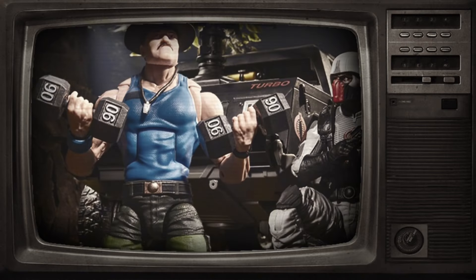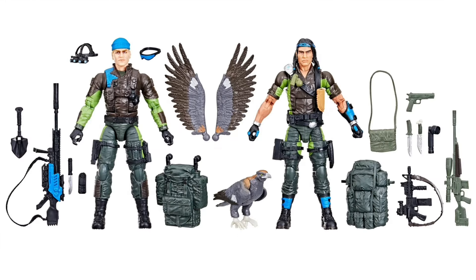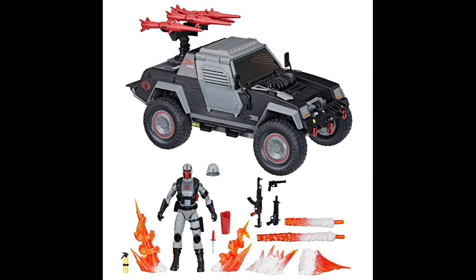And for some Hasbro news — first up we got the G.I. Joe Classified Series Sgt. Slaughter Mad Marauder, September 2024 and $35 bucks. Mad Marauder's Low Light and Spirit 2-pack, August 2024 and $55 bucks — this may be a Pulse exclusive. And the Cobra Stinger and Driver set, September 2024 and $100 bucks, still available on Amazon if you want to get it there.